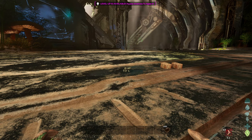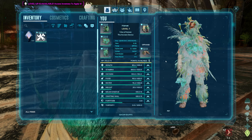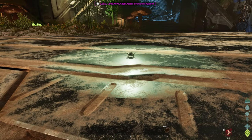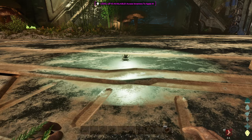To begin taming a Cosmo, what you are going to need is some Chitin and also a Ghillie Suit, just so that way any wild creatures don't aggro to you. What you're going to want to do is approach your Cosmo and wait for him to do this little emote here.